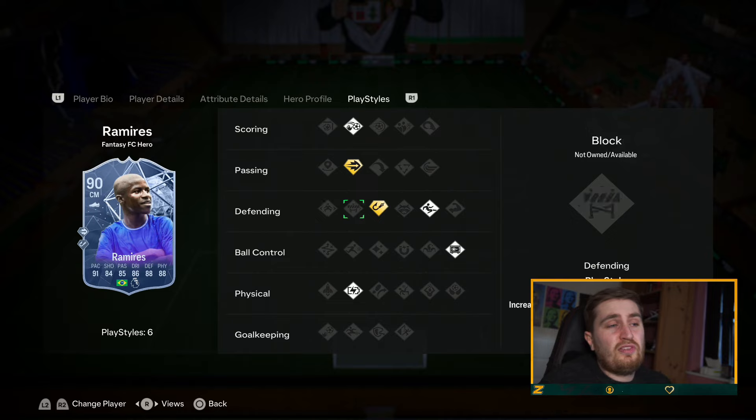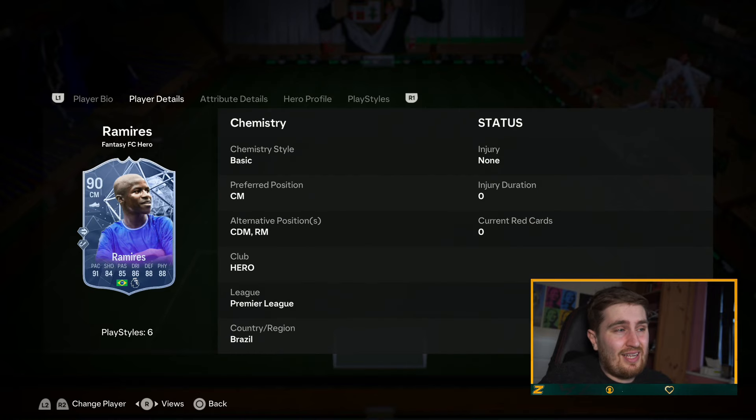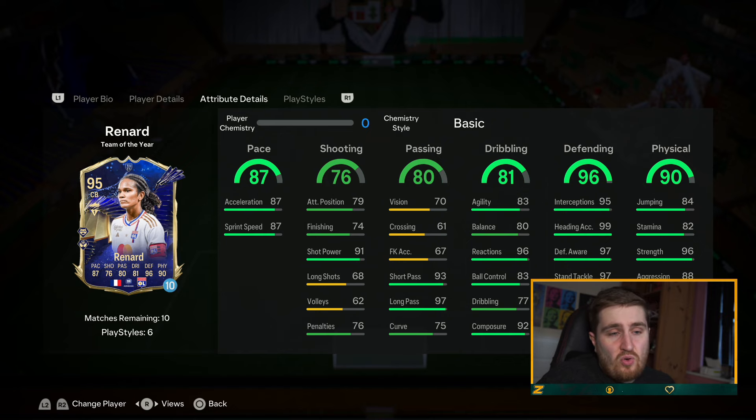Ramirez is one and a half million coins at this point in the game. On previous FIFAs I would say that's a lot, but on this game with how expensive cards are, that's actually not too bad value. Two very good playstyles as well. You're not really going to get many quicker midfielders until probably Team of the Season — even then he'll still be up there. He's very good all-around and can do a bit of everything.